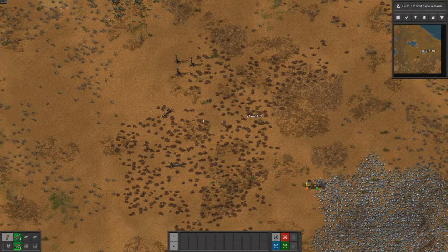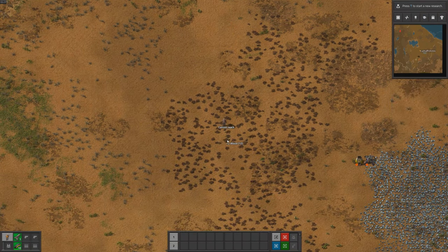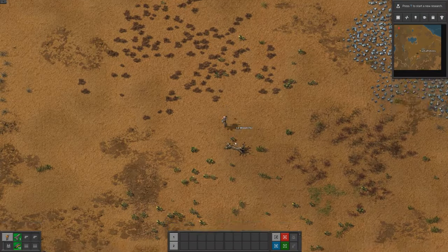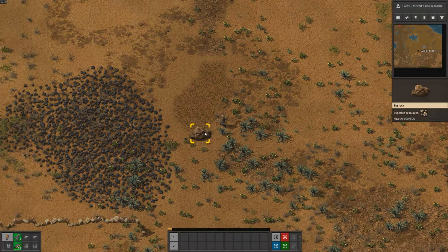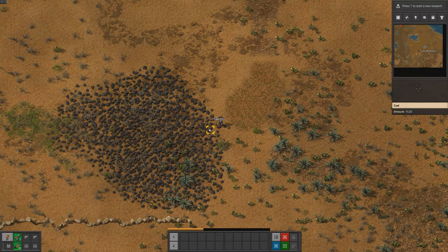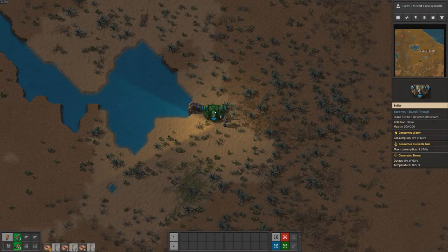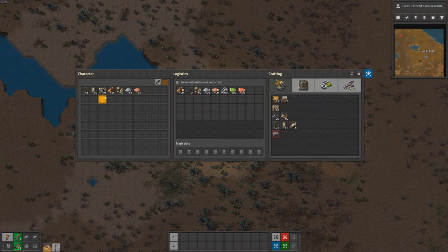After starting the game, our first priority was to set up a power grid to get our production going. We started by manually mining some iron and collecting wood and stone to create the necessary resources. We then used this iron to build our first furnaces, which were used to smelt more iron plates. Once we had enough resources, we set up a simple power plant consisting of 5 boilers and 10 steam engines, based on the design I suggested earlier.